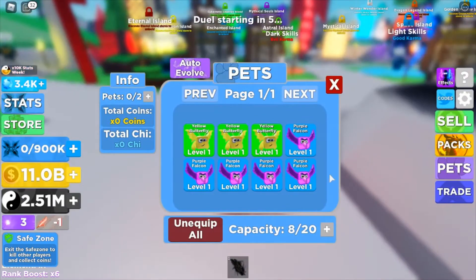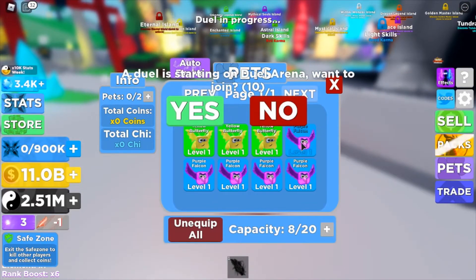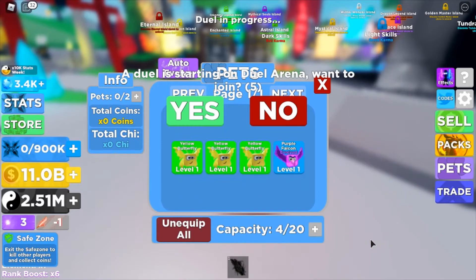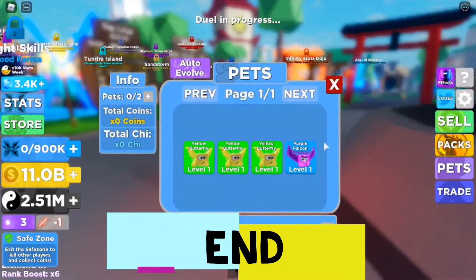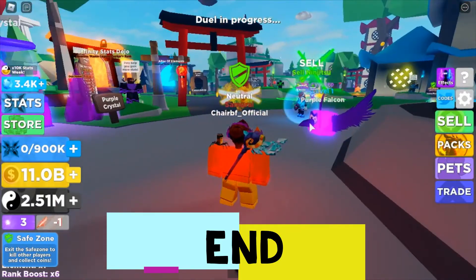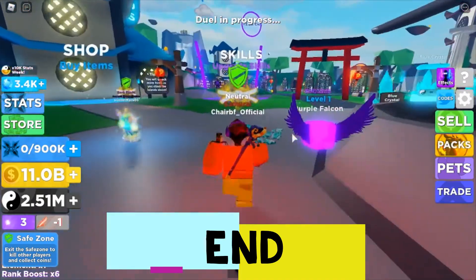Number two: after you got all five pets, go back to pets and click on one of the pets. After that you will see an evolved button — click on that and you're done. You can then equip your pet and it's evolved.